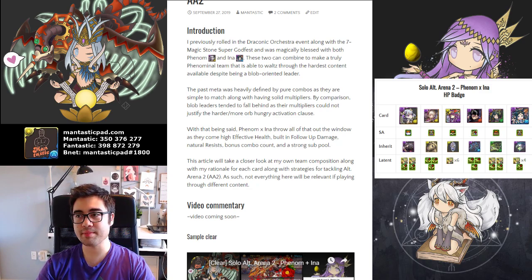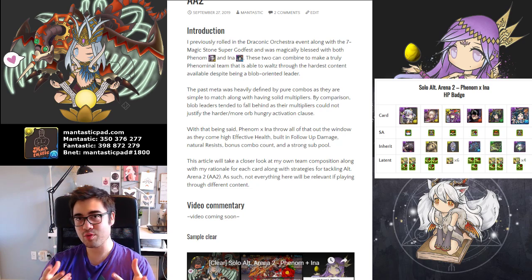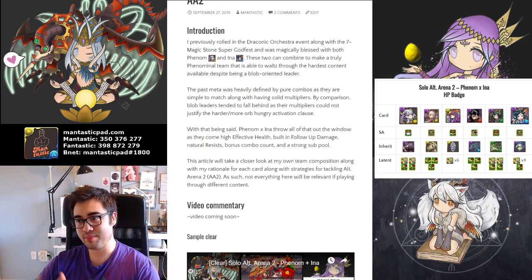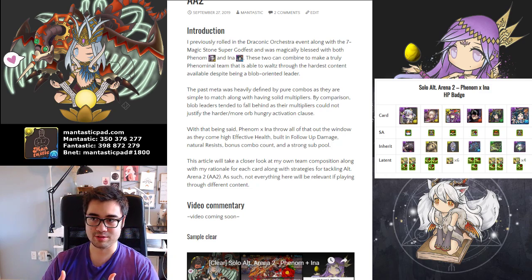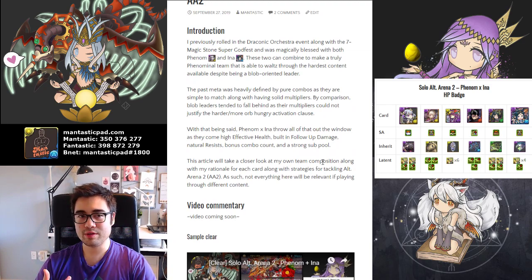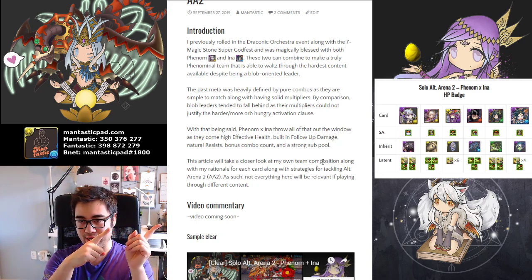I'm Fantastic, and today I'm going to be talking about building a phenomenal team for Alt Arena 2 using Phenom and Ina. I was quite fortunate in the past several events and acquired both of these cards. You only need one of them, but by having both, I have the option of choosing my inherits more easily and pairing of friends. The two of them combined lead one of the strongest teams available in Puzzle and Dragons. I also have a clear video of Alt Arena 2 on my YouTube channel. I want to go into further detail as to why I chose the subs and the rationale behind the team I built on the right-hand side.